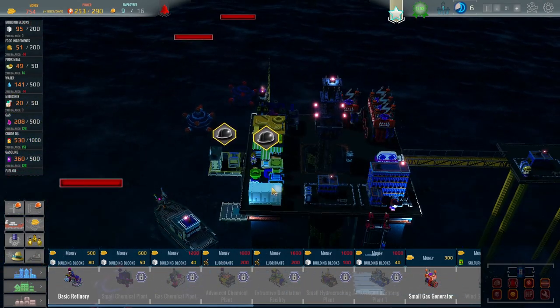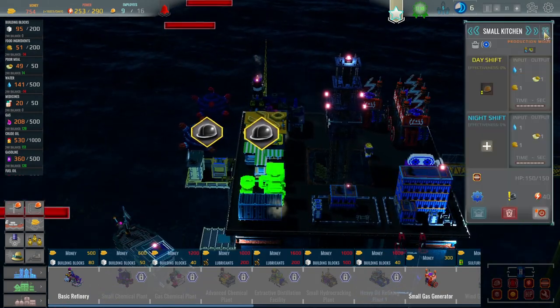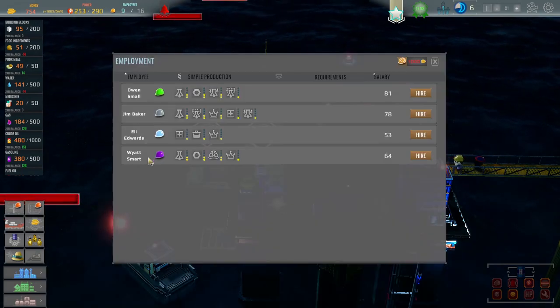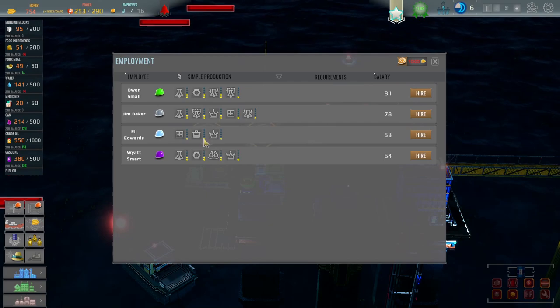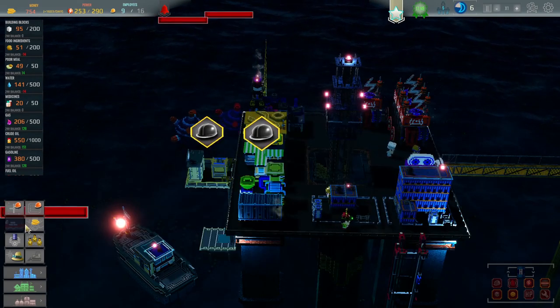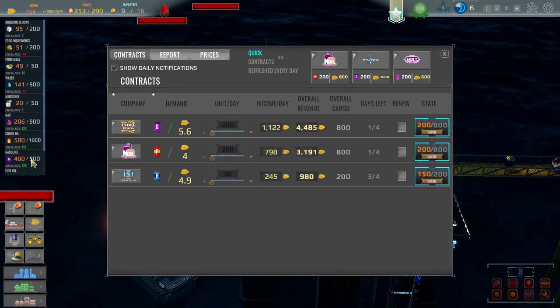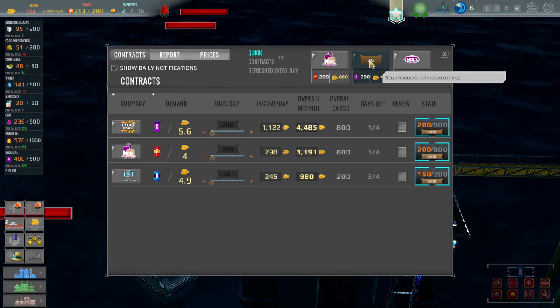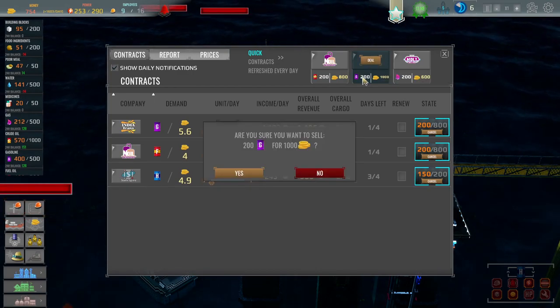So we've got enough employees. I mean, I guess we could hire another employee to do the small kitchen. I don't think we really need to, but we may as well. Is anyone good at that? We've got one person. It'd be kind of nice if we could have someone doing better than that. Have we got any short-term deals that we could do? Oh, we could do a gasoline one, couldn't we? I've only got to provide — yeah, let's do that.